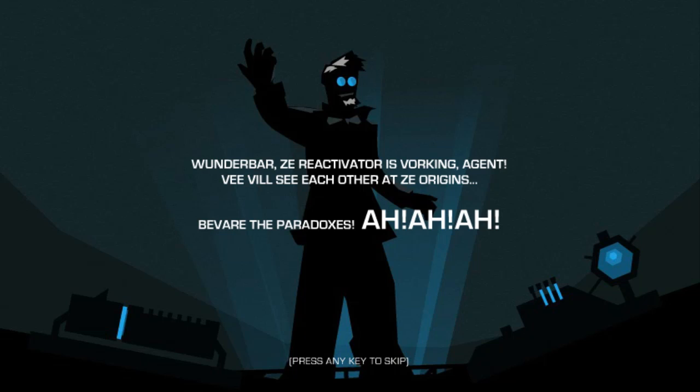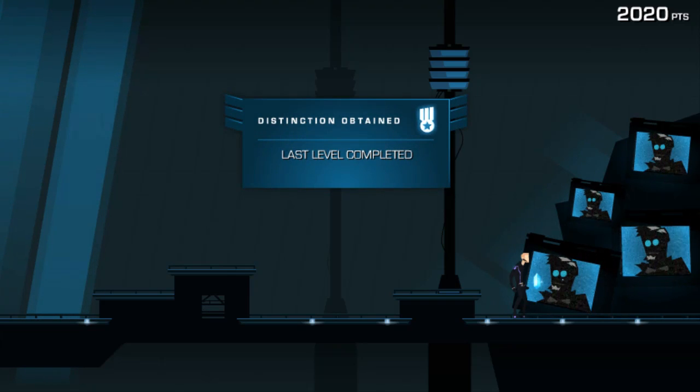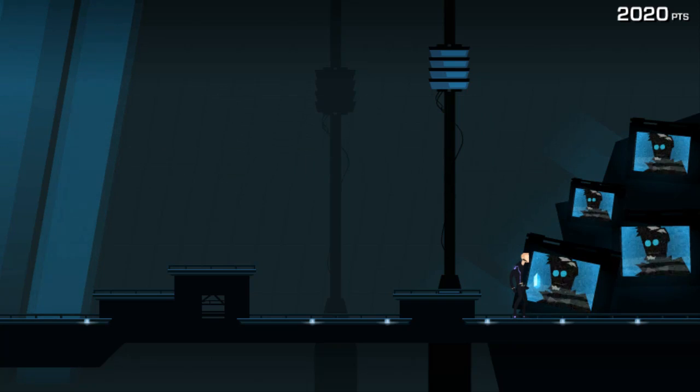So: 'Wunderbar, the reactivator is working. Agent, we will see each other at the origins. Beware the paradoxes.' Let's press any key to skip — including the any key. I don't have an any key on my keyboard! Our man is on the bottom right corner of the screen and the last level has been completed. Our distinction has been obtained. We can move left and right with the arrow keys and jump with up — that's really all we have to do as far as jumping goes.